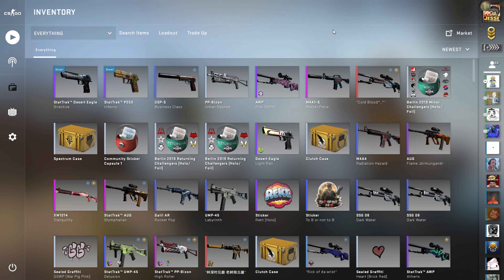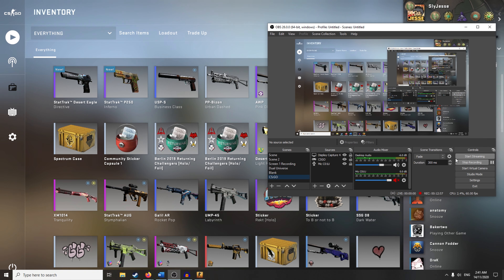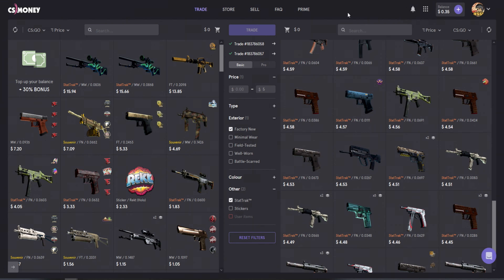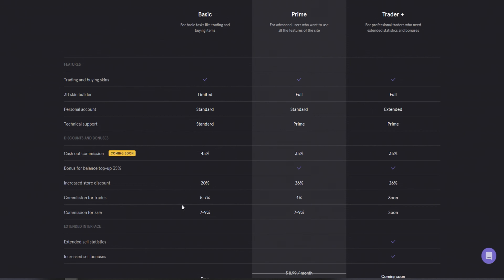So that's cs.money. Remember to use the link in the description, get your free trial, and trade your items for items you actually want. It's a great way to skip that 17% tax on the Steam Marketplace. You can also check the cost of transferring money from one side to the other in your profile. It's between 5% and 7% — 7% for me currently — but if you link cs.money to your Steam account it goes down to 5%.